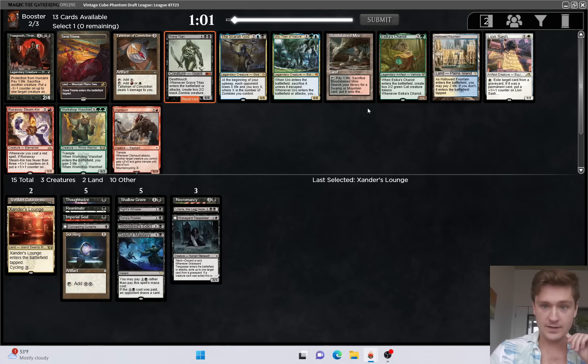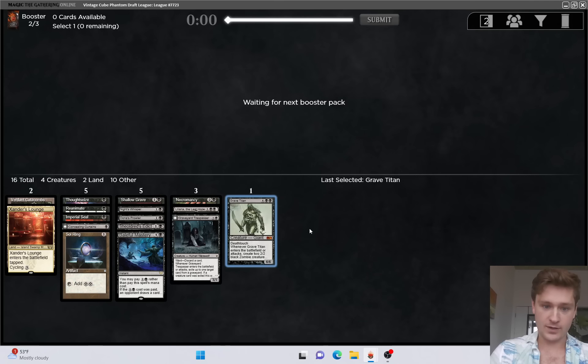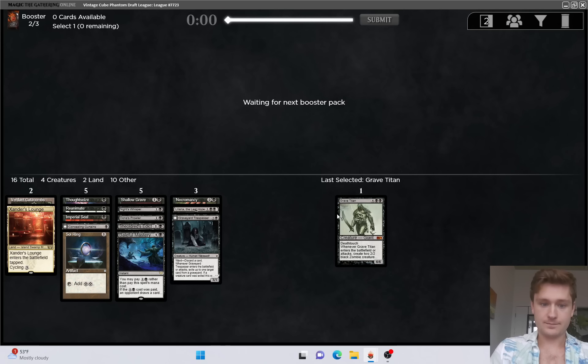Grave Titan looks good - we'll take that. That's a really nice reanimation target. Blood Meyer could help if we end up with a splash, but yeah, Grave Titan's great. Really good to just put into play on like turn two or three off of the combo, and also a reasonable thing to hardcast.